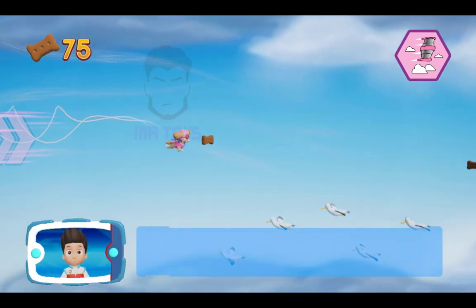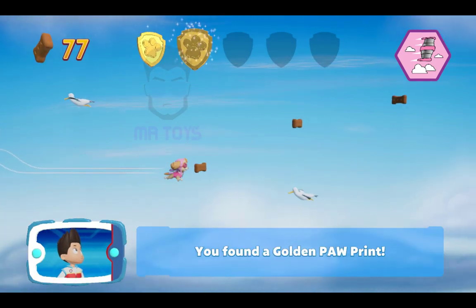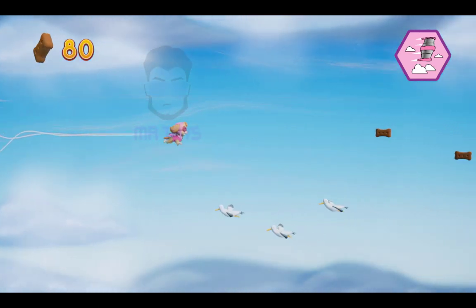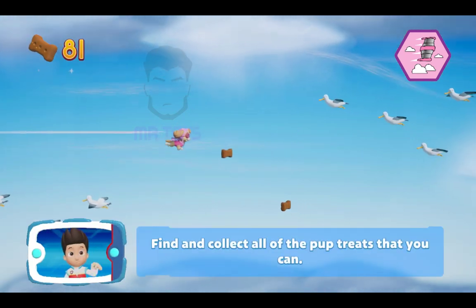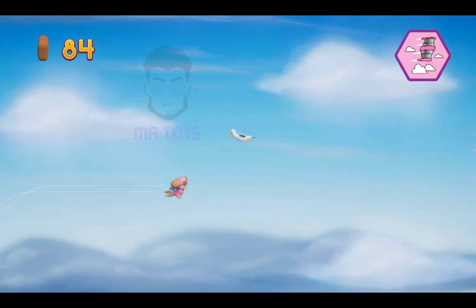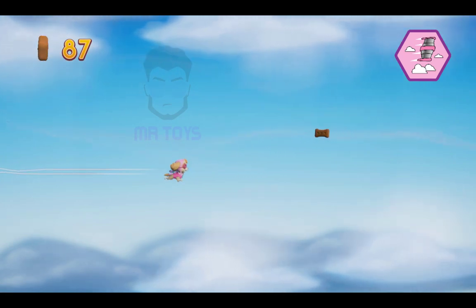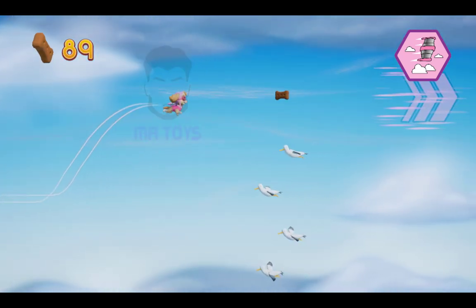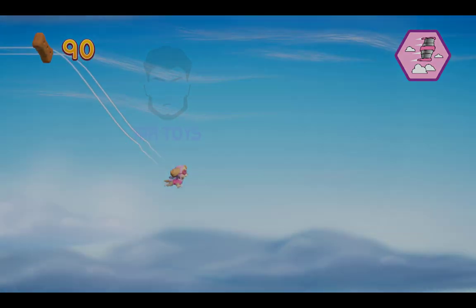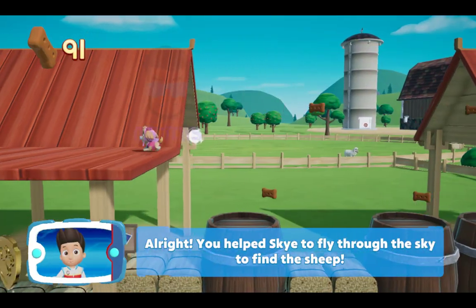Paw pit! You found a golden paw print! See if you can find them all! Find and collect all the pup treats that you can! Perfect! That's great! All right! You helped Skye to fly through the sky to find the sheep!